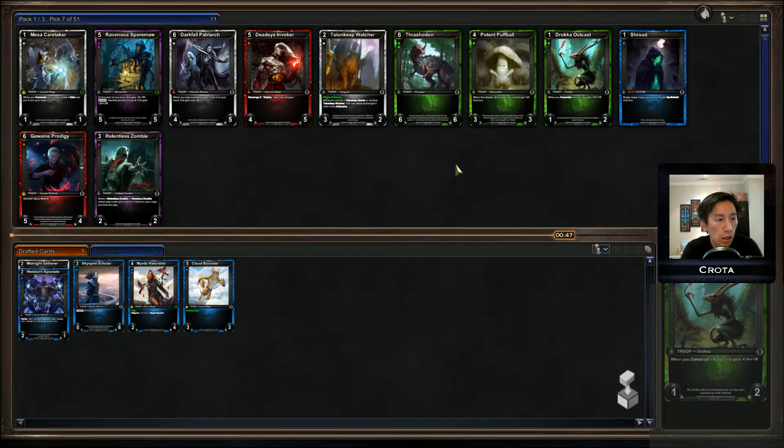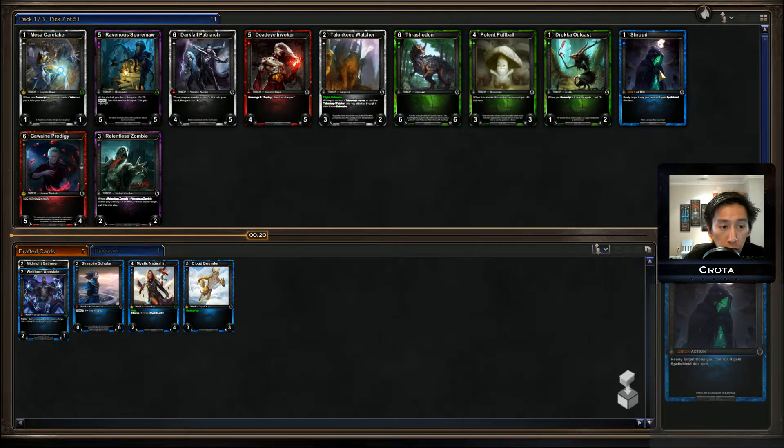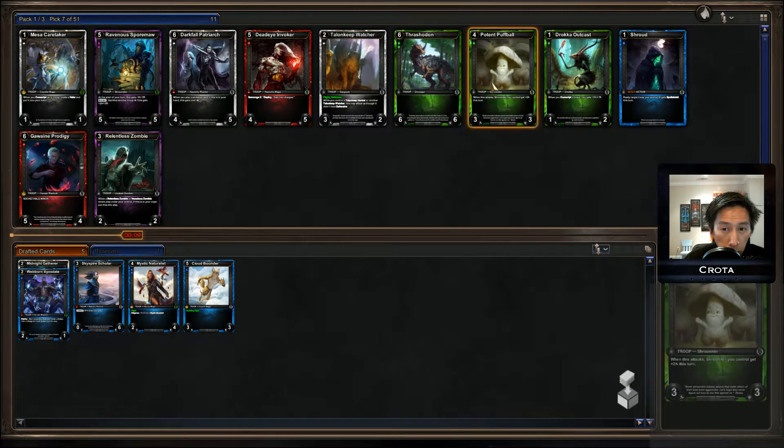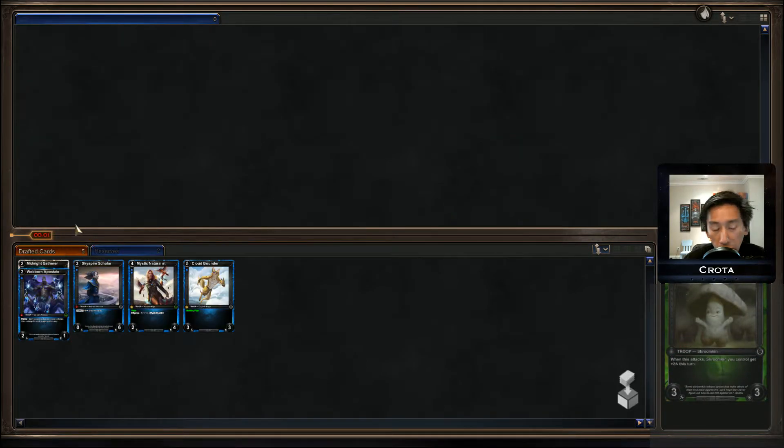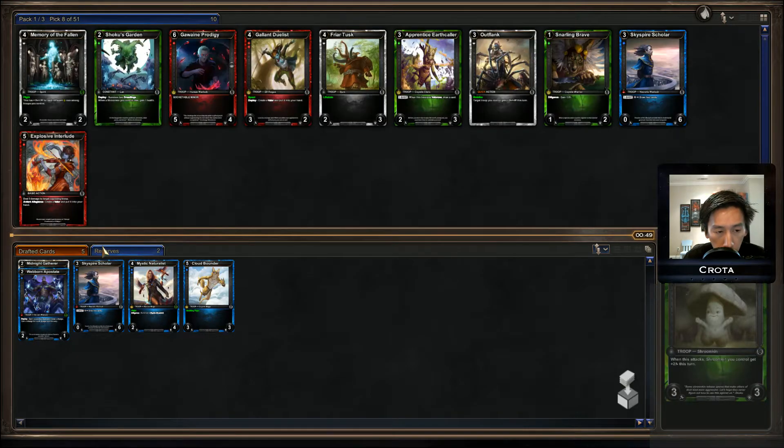I'll probably be doing a lot of talking during the drafting portion and then quiet up a bit later on. I'm going to take the Mesa Caretaker — not because I think it'll be useful, but if I get a Blessed Scout in pack two pick one, and the shroud gives a little bit of spell shield. Looking across the board I could try and go Dreadlings. I'll take the Potent Puffball — I like it more — and if I start getting passed a lot of Dreadling things I can switch to Theraz very easily since I haven't committed to anything.